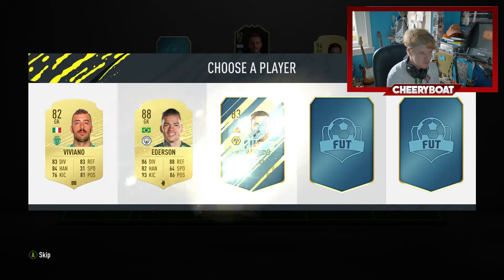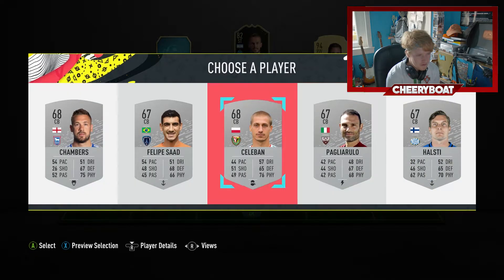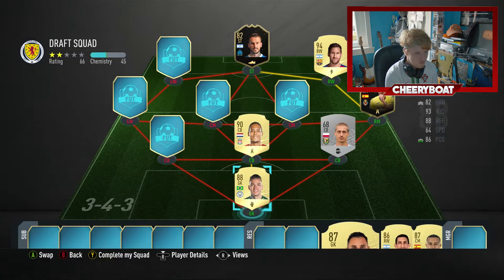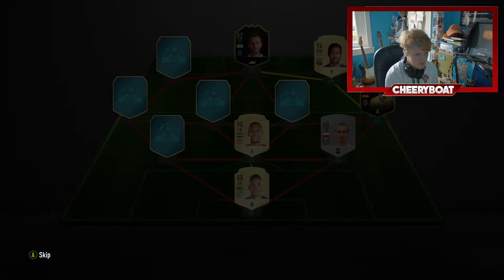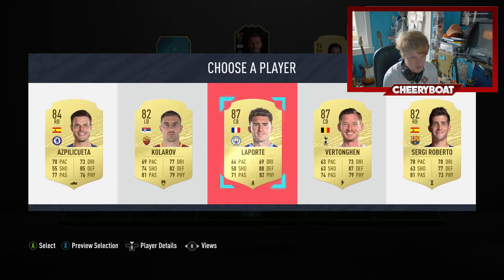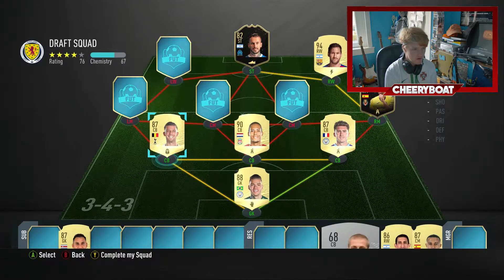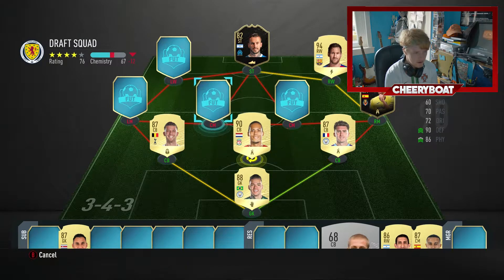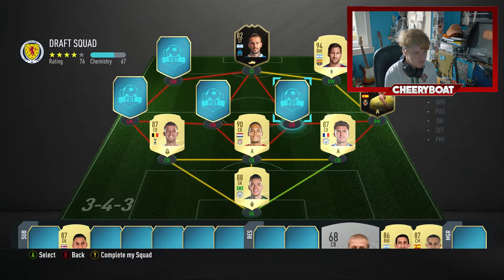We go to the goalkeeper - that's good. And then we get our first big pick: Van Dyke - let's go! That's what we need. Getting the link up with the goalkeeper there. For the green link we take Laporte, but Vertonghen is another good option there.